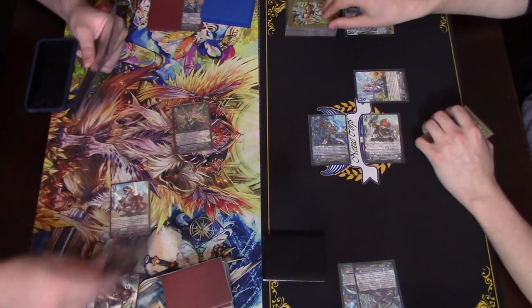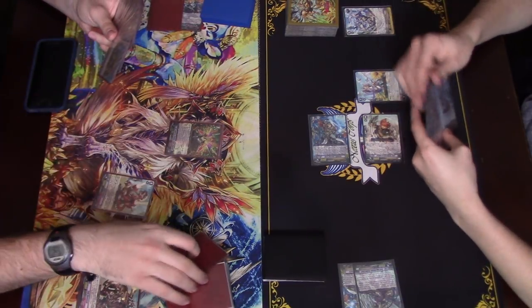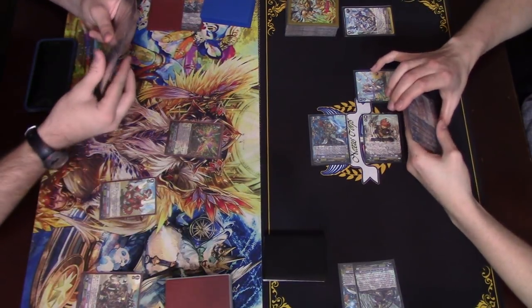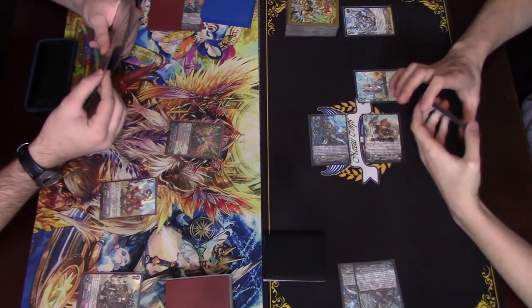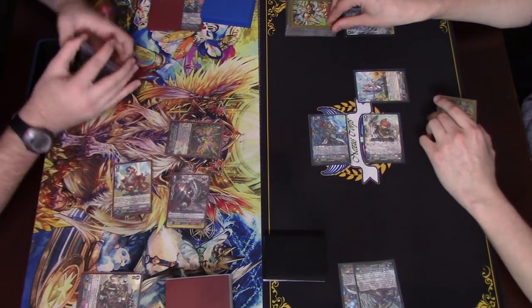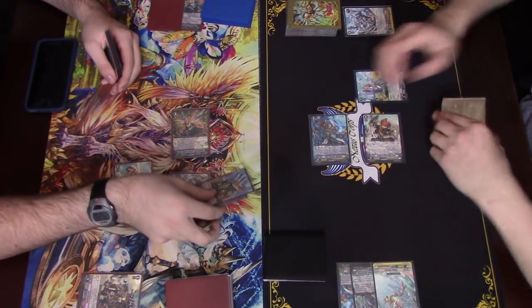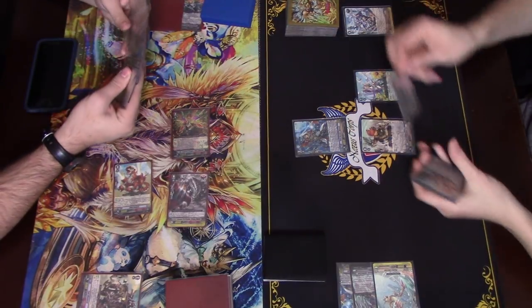14? Yeah, sure. Nothing. Pass. Draw. Can't even see breeze. We're trying. Alright. Call. 9 to 5, that's fine. Power to Mammoth. 11 to Mammoth, take it. Alright, cool. Stand draw.